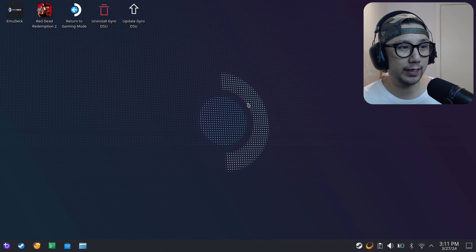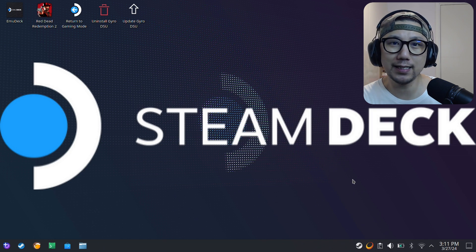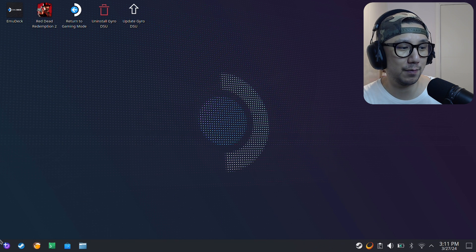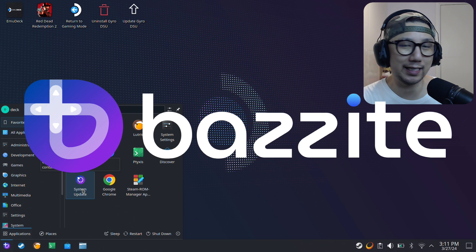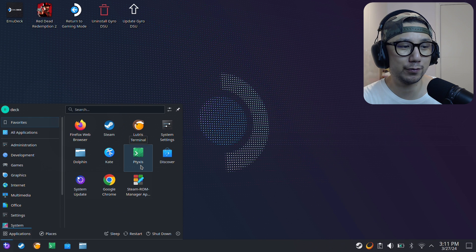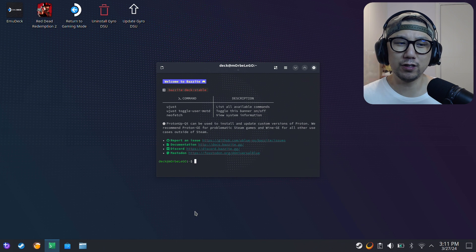Hello everybody, welcome to the channel. Today is going to be a little bit different but kind of similar in a way. Take a look at this - it looks like I'm on my Steam Deck Steam OS desktop mode, but actually I'm on my Lenovo Legion Go and I've installed an operating system called Bazzite. It's a little bit different to Steam OS but very similar. It feels like the Steam Deck Steam OS experience but you get better hardware - kind of like a Steam Deck Pro.